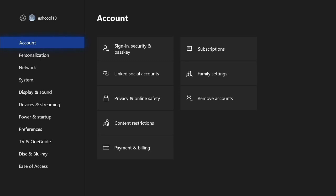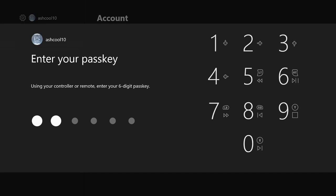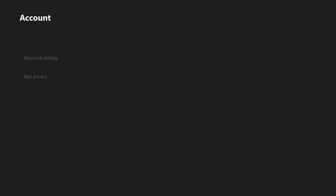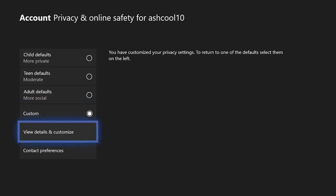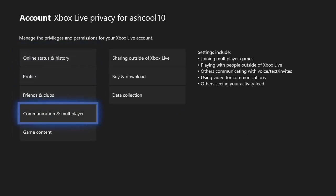For this, you want to go to Account and then go to Privacy and Online Safety. Put in your code if you have one — I do. Once you get here, go to Xbox Live Privacy. Once you are there, go down to View Details and Customize. Then go to Communications and Multiplayer.